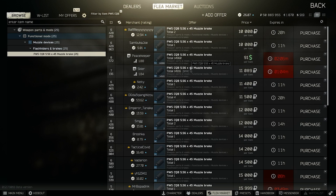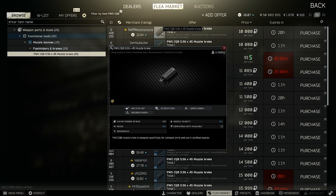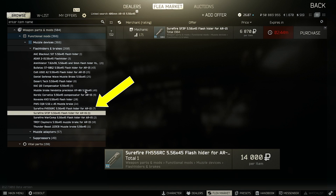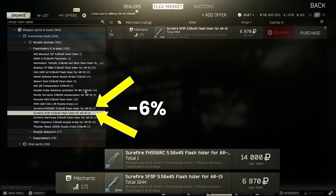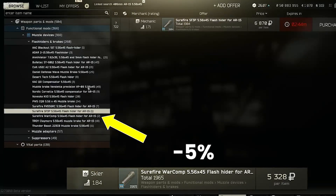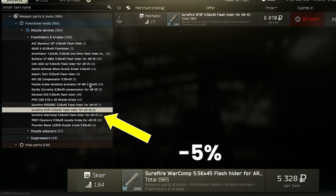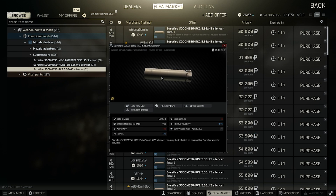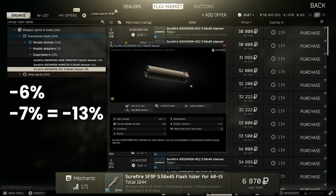On muzzles you can normally buy the PWS CQB fairly cheaply as it has a high drop rate and is found on Raiders as well. If you want to suppress, the compensator part of the KAC is actually really expensive on the flea market. A much better choice is one of the Surefire compensators — the FH-556RC and the SF-3P both provide 6% recoil reduction, and the War Comp gives 5%. The SF-3P can be found on level 2 Mechanic and the War Comp on Skier 2 for super cheap prices of 7 and 5,000 respectively. For the suppressor, only the SOCOM 556RC2 is really any good — it can't be bought from traders but has minus 7% recoil and normally costs about 30 to 35,000. Adding this onto the SF-3P gives 13% overall, which is really close to the Daniels Defence combo for half the price.